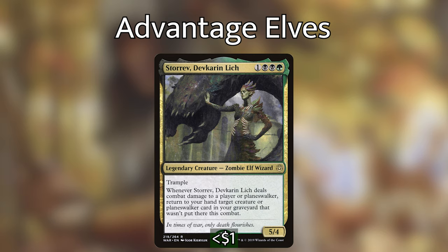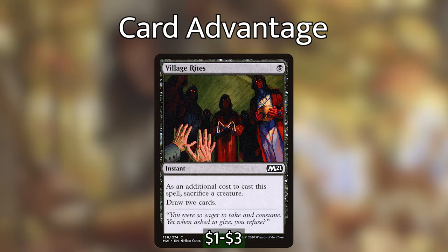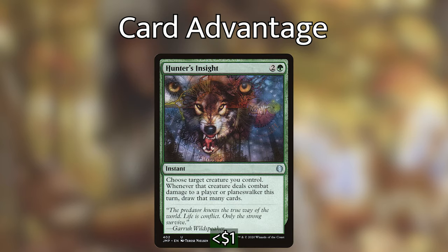Let's go over some of the value spells. We have Return of the Wild Speaker, which has two purposes in this deck. The first is we can draw cards equal to the greatest power among non-human creatures we control — since we have a very big commander, we're going to be drawing a ton of cards. Or we can give all of our non-human creatures plus three plus three until end of turn. So this can either be an early game draw engine to give us the gas we need, or late game close out the game by pumping up all of our creatures. We then have Village Rite, which for one black mana at instant speed lets us sacrifice a creature to draw two cards. We then have Hunter's Insight — we choose a creature, and whenever that creature deals combat damage to a player or planeswalker this turn, we draw that many cards. This is already a good card in green decks that want to attack, but it's even better when our commander is all about attacking and being super powerful.